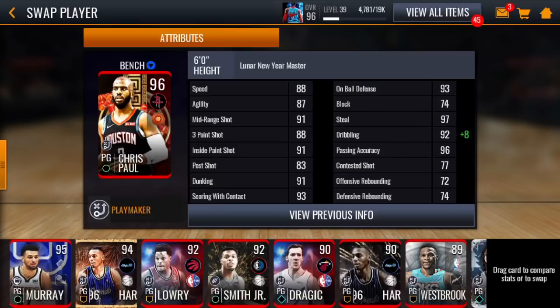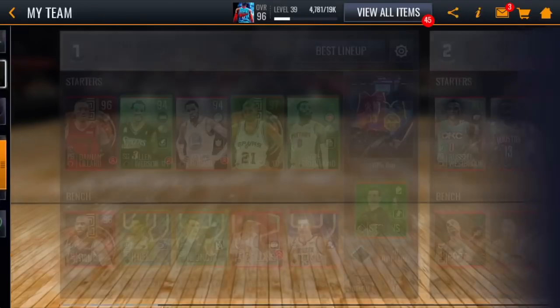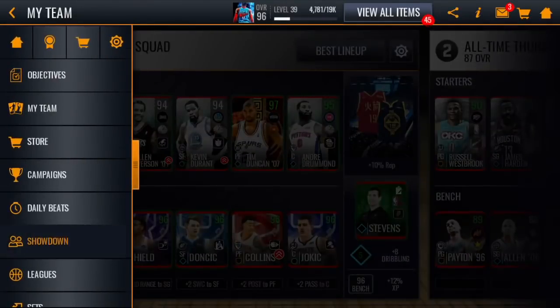And then Chris Paul: 88 speed, 87 agility, 91 mid-range, 88 three-pointer, 91 inside, 93 score with contact, 93 on-ball defense, 97 steal. So let's get into it — first we're going to do Damian Lillard since he's our point guard, he can easily get it.